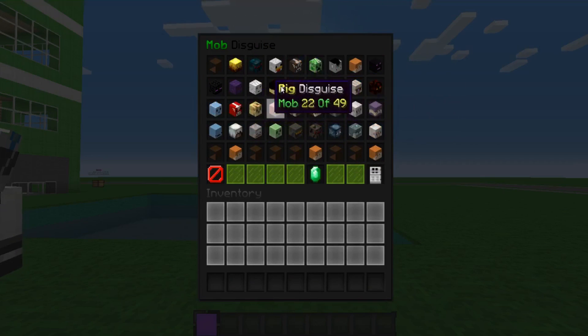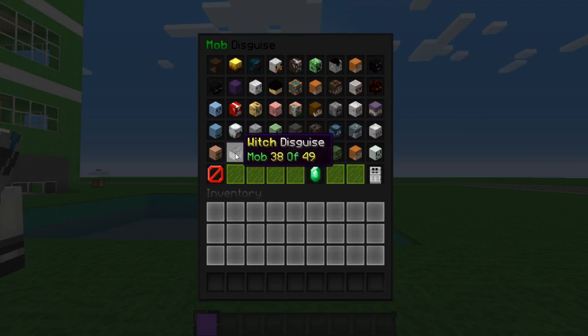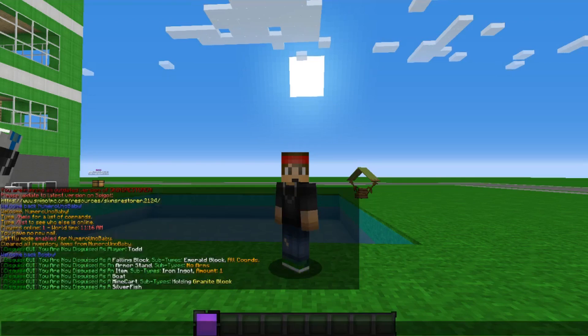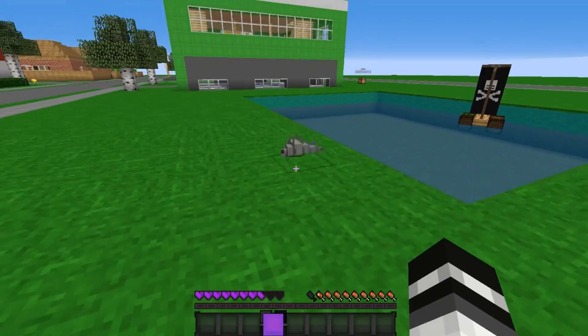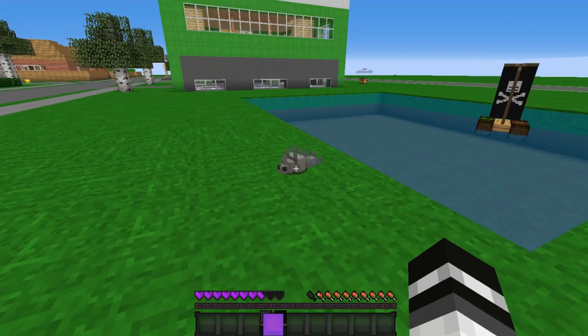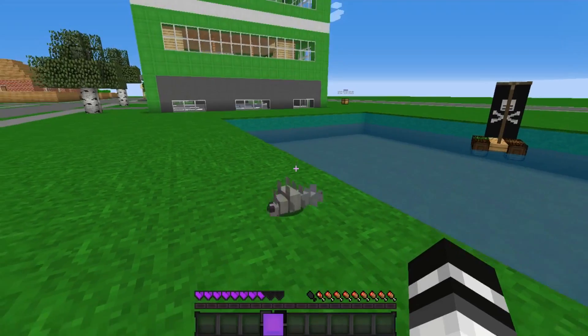Now let's choose a mob. It has all the mobs you can possibly imagine in this game — must be my resource pack affecting the display. Let's go with silverfish. And BAM — we are a silverfish! That is freaking awesome.